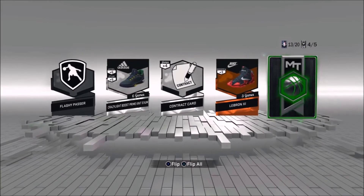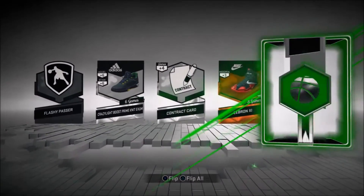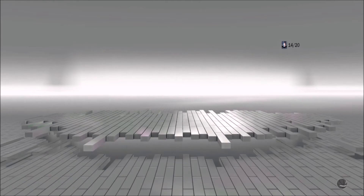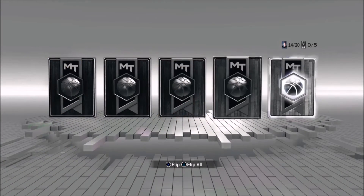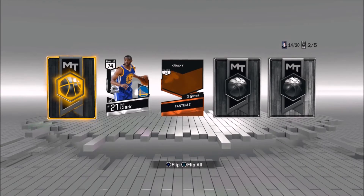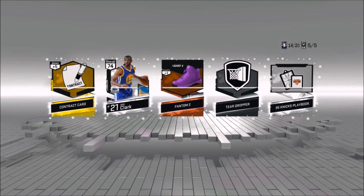I think the Lakers are actually doing well — I can't believe they beat the Warriors the other day. Under Luke Walton, he's teaching them a lot better than Byron Scott honestly. We get Wade — I already had him, so I can sell him. I wish quick-selling was more like last year because it's so cheap now. Silver players quick-sell for only 100 MT, which is insane. We get Ian Clark — Moments card, that's cool.